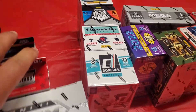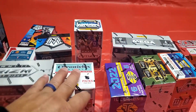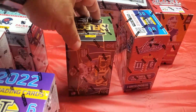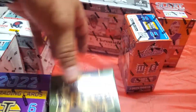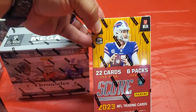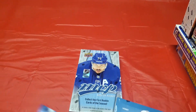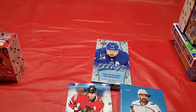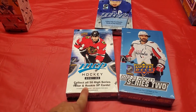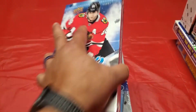For football we've got some Prizm, Rookie and Stars hanger, Mosaic hanger, Donruss, Chronicles, Mosaic, Prizm — that's all 2021. Then for 2022 we've got Illusions and Select. Going for the Kabooms, a mega of Chronicles 2023 — that's about the only current product there. Hockey has been kind of hard, but I did do three hobby boxes of hockey: 2021-22, 2022-23, 2023-24 — all hobby boxes.